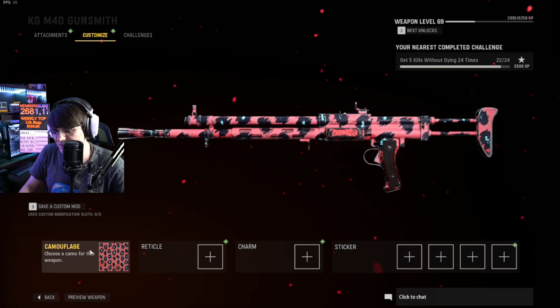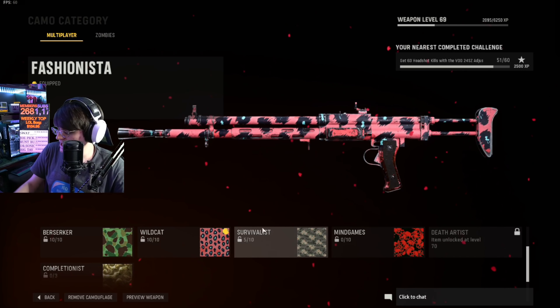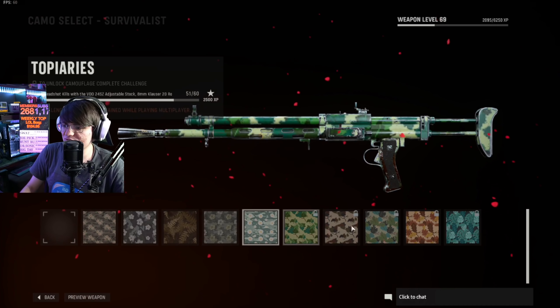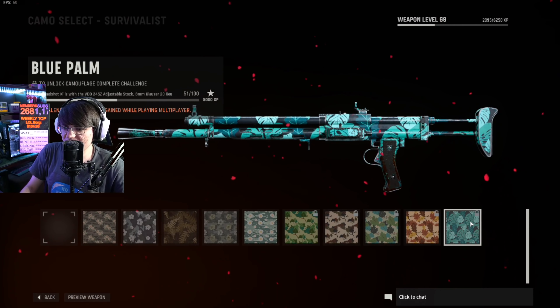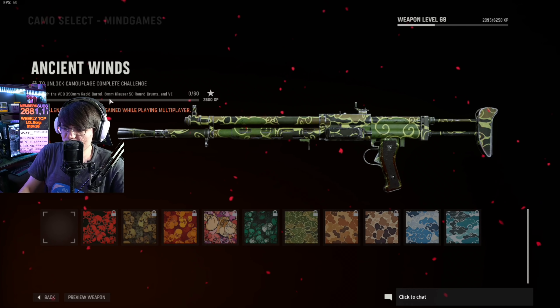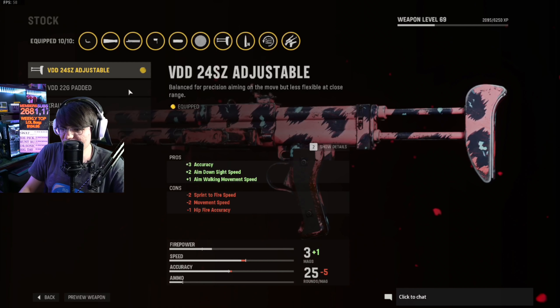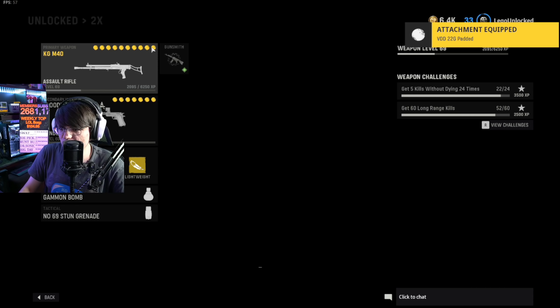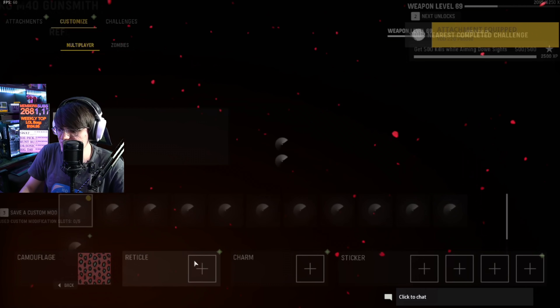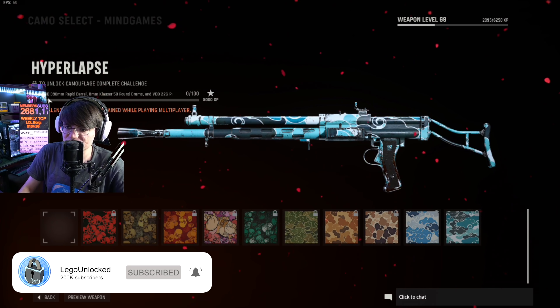It is now level 69 — let's see what the additional challenges are. Once you level up the gun, the last three challenges are kind of annoying because they have you use different sets of attachments. I've started working on headshots — that's the first one. Next is close range kills with the 50 round drum mag using the 22g padded stock. I feel like it'd be more efficient if there was a button to just auto-equip these attachments.